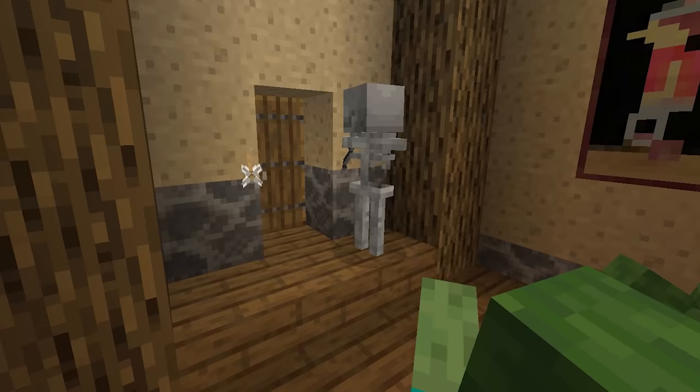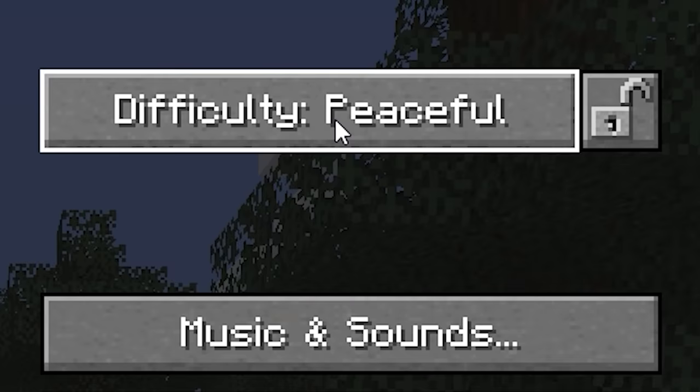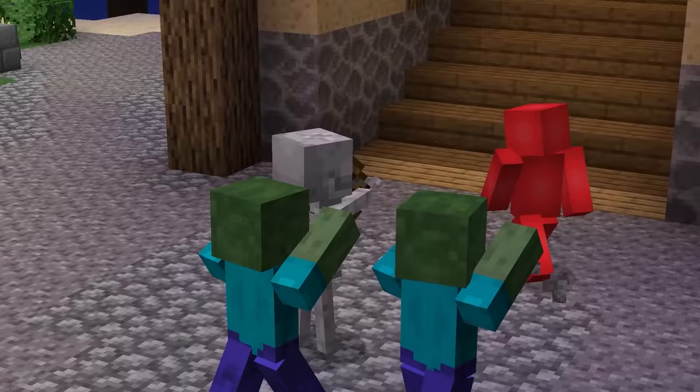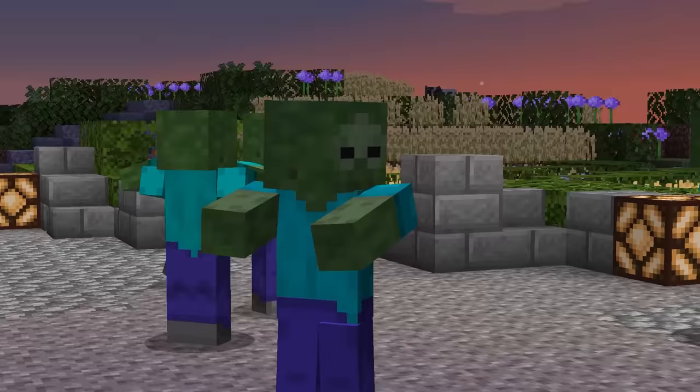No joke — by flipping the doors like such, when they're closed, the mobs will see them as open and try to walk right in. Even if you're on the hardest difficulty, zombies won't even try to bust these doors down. And why should they? To them, it's an open invitation. But lucky for us, our house party's got a pretty strict bouncer.